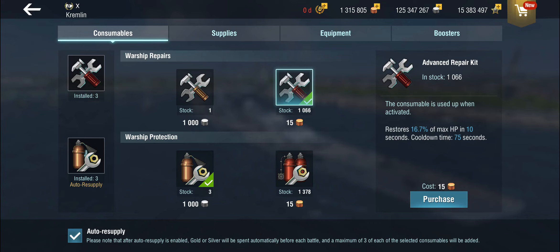You can now extrapolate relatively quickly how much that's going to cost you going forward if you use them. Is it worth it? That is of course everybody's own decision. On my personal account, sometimes I'll start using them on tier 10, but I don't buy them.